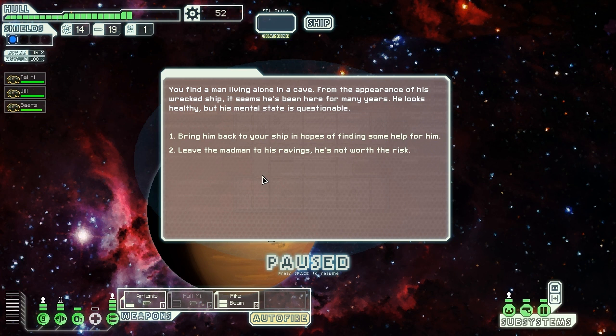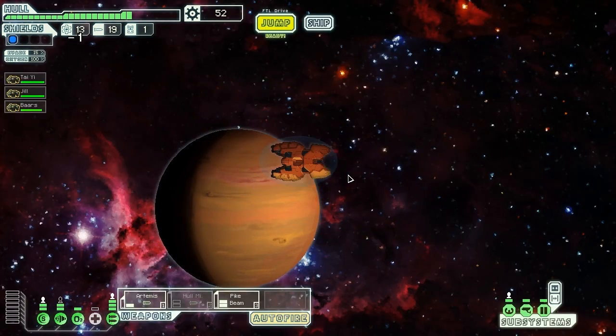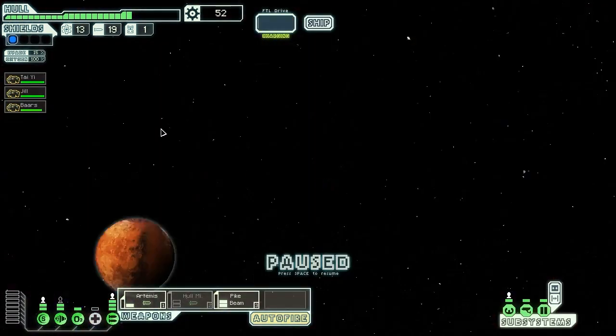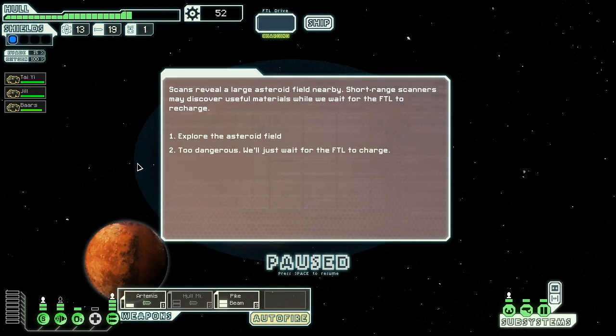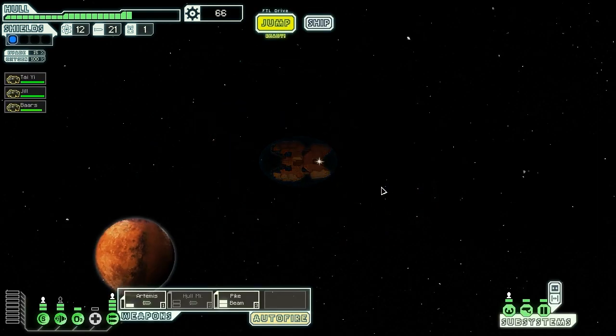Single life form. Find a man living alone — from the appearance of his wrecked ship he seems to have been here for many years. He looks healthy but his mental state is questionable. Well, that's never really worked out, so we're gonna leave him there sadly. Scans show a large asteroid field nearby with useful materials. Let's explore — we got some missiles and some scrap. Why were there missiles in the asteroid field? That's what I want to know!